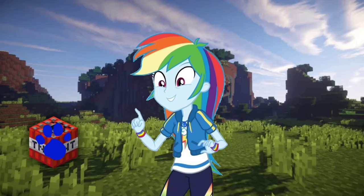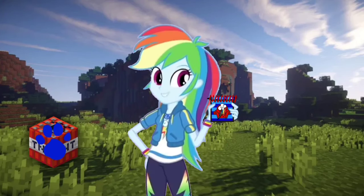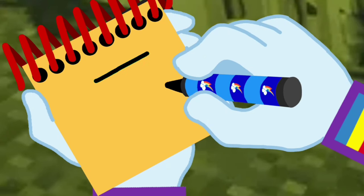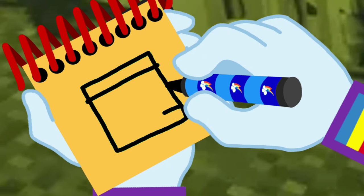You know what we need? Our handy dandy notebook! So, a TNT block — first, let's draw a square with lines around it, then write TNT inside it. There! A TNT block!